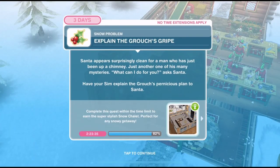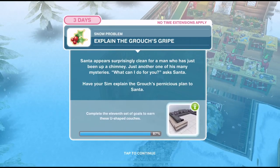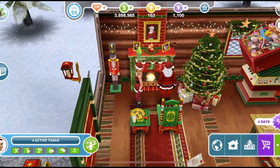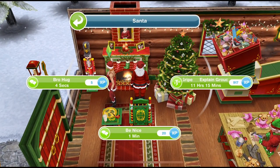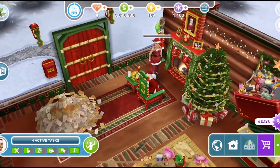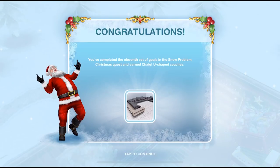We've finished waiting. Now we need to explain the grouch's gripe. Santa appears surprisingly clean for a man who has just been up a chimney — just another one of his many mysteries. "What can I do for you?" asks Santa. Have your sim explain the grouch's pernicious plan to Santa. Let's click on him and explain the grouch's gripe — that's 11 hours and 15 minutes.